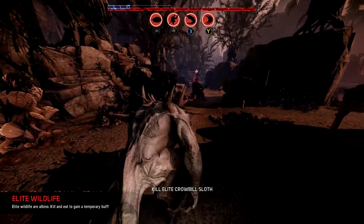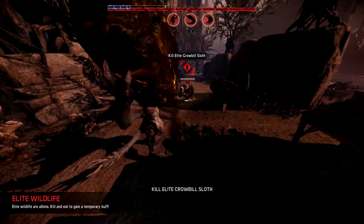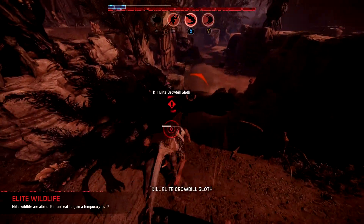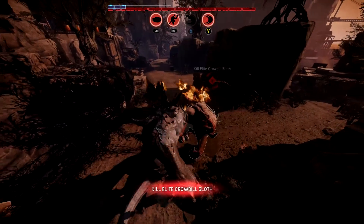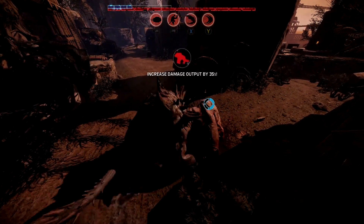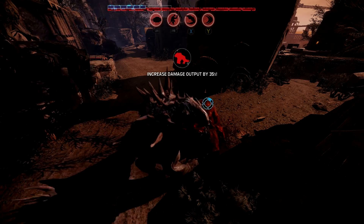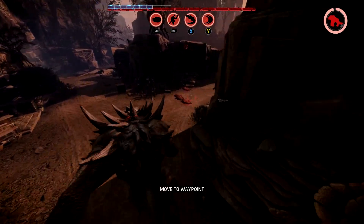Kill elite crowbill sloth - and that's this horrible thing here. You can have a big rock to start with, mate, and some fire to finish you with. So if you eat really big stuff you get a little buff. This is going to increase my damage by 35%, which is lovely.